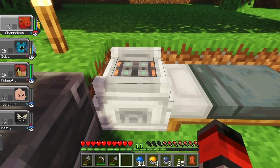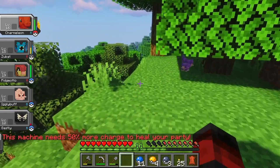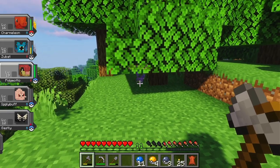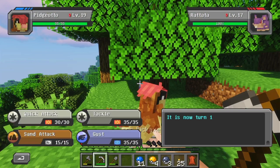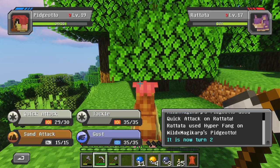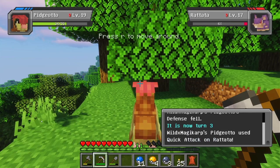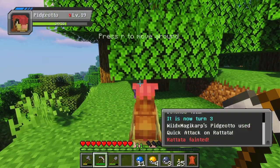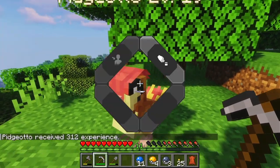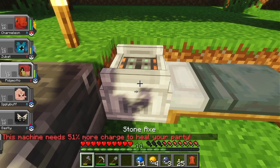I guess we'll place the healing machine down, let it charge. Next episode we'll relocate camp. Oh wow, this might actually be a close fight. Quick attack — boom! Good job Pidgeotto. I can't put you on my shoulder now, can I? 51% more charge — jeez Louise.